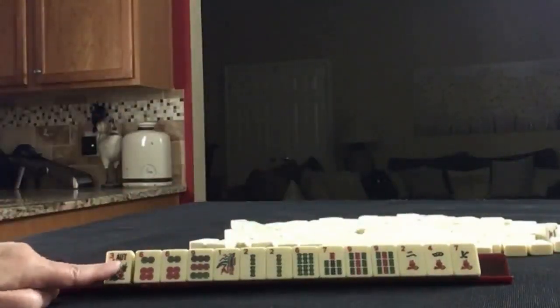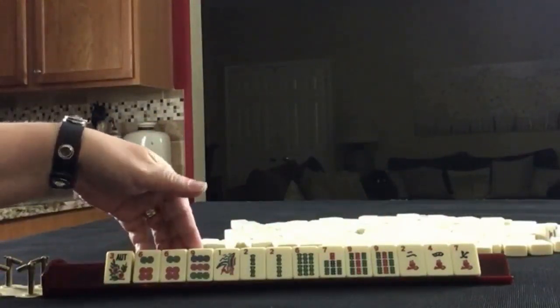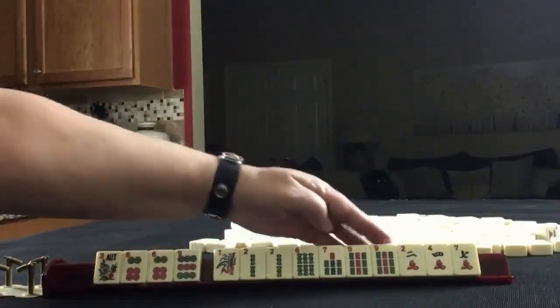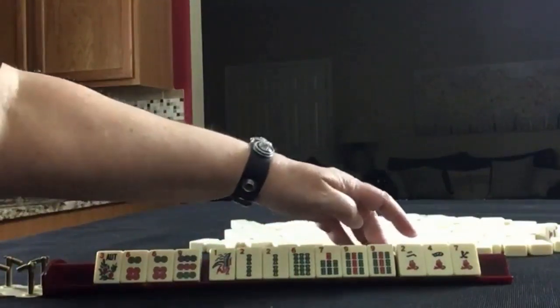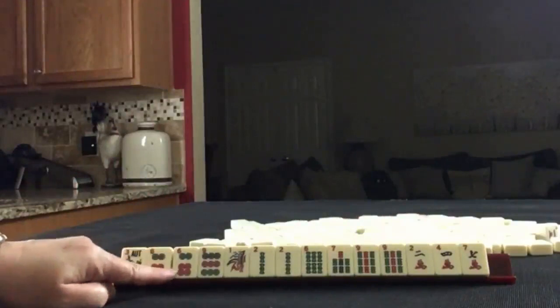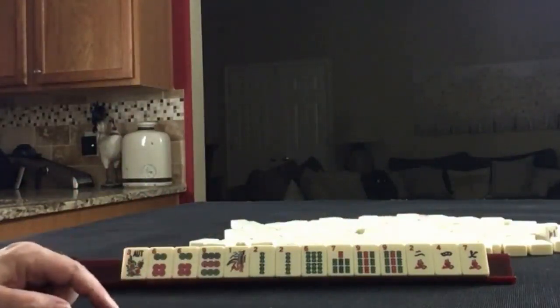We have a flower, 6, 9, pair of 6s in Dots. We have 1-2-6-7-9 in BAMs, pairs of 2s and 9s. Then we have 2-4-7 in Cracks. If these were your tiles, what would you focus on and what would be your first pass?